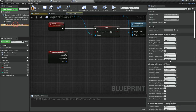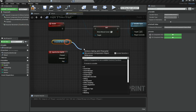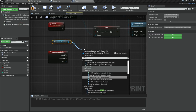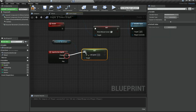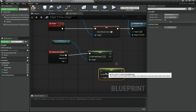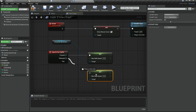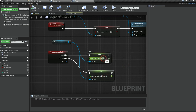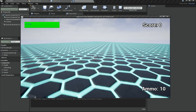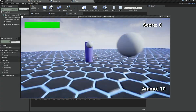Currently if I go under my Character Movement you can see that Max Walk Speed is set to 750. I'm going to get my Character Movement component and use Set Max Walk Speed. When the Sprint key is pressed, I'm going to set it to a different value compared to when it's released. So when it's released we set it back to 750, and when it's pressed I'm going to set it to something like 1300.